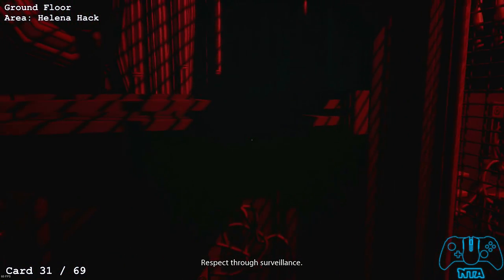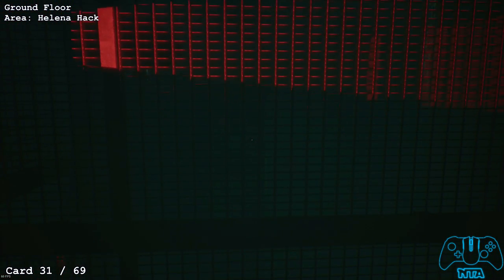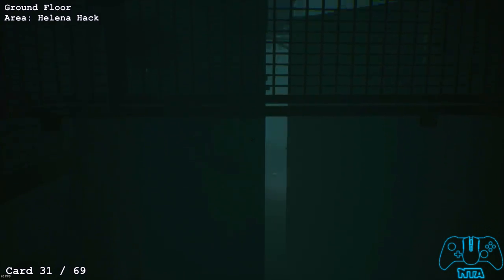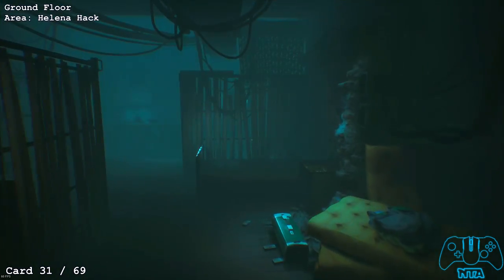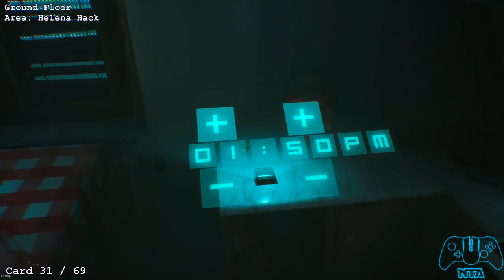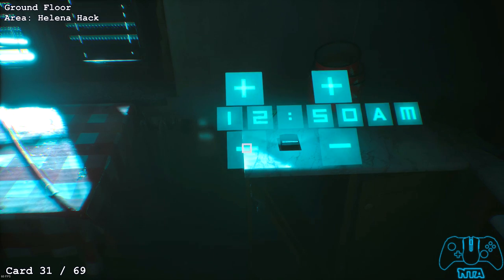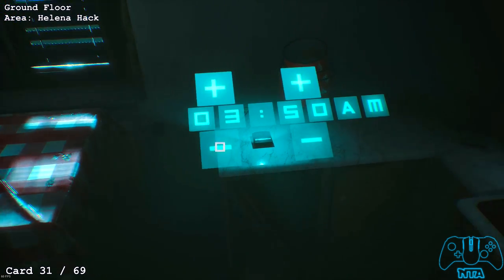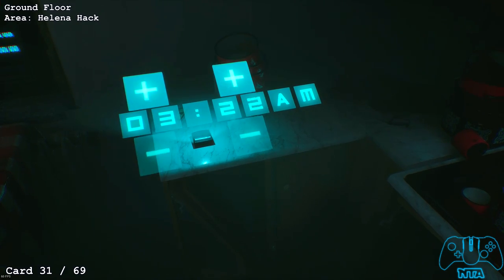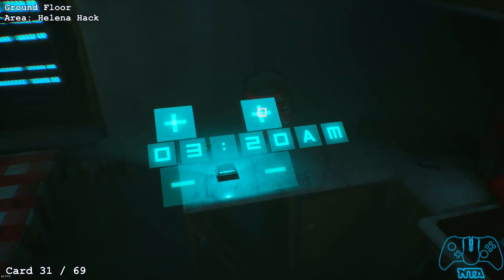Shortly after going through the crawl space, you'll enter an area where a lockdown has happened. Once it scans you, wait and the door will unlock. This is Helena's bedroom area. On the counter in the kitchen, find a digital clock and activate it — set the time to 3:20 AM. Once done, you'll hear a printer go off and it will print your next card.